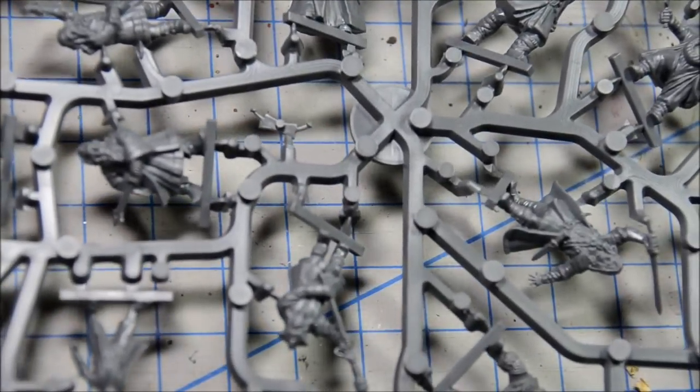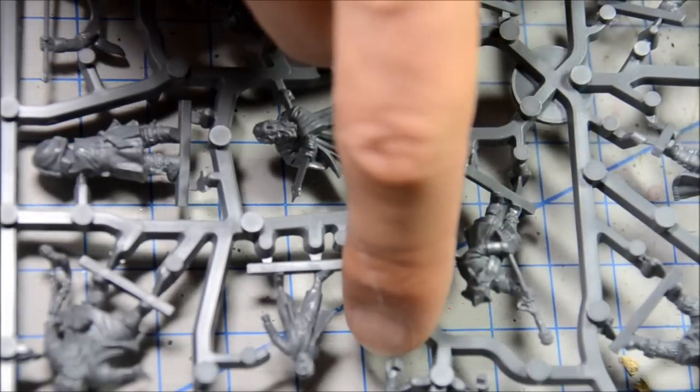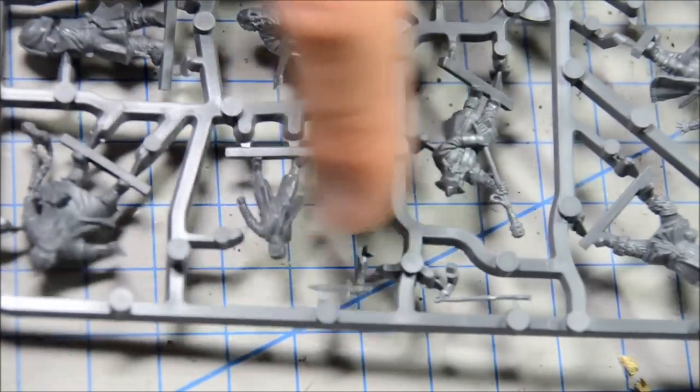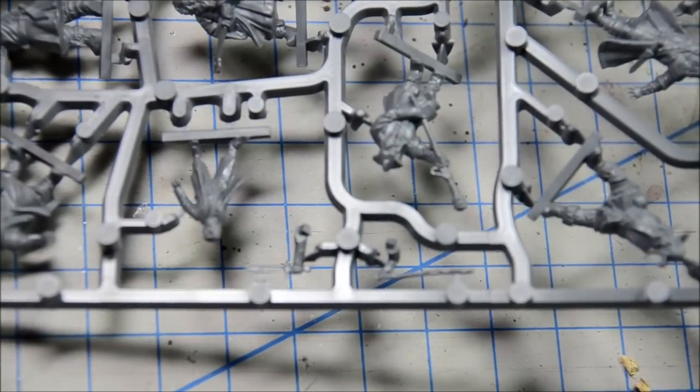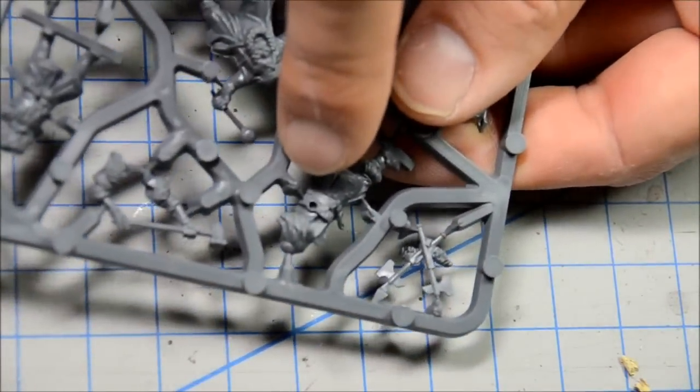They're nice looking models with a great amount of detail. With Bilbo you have the staff and sting options. The rest of them I believe are all single pose with no options, and your typical press fit with holes and things.